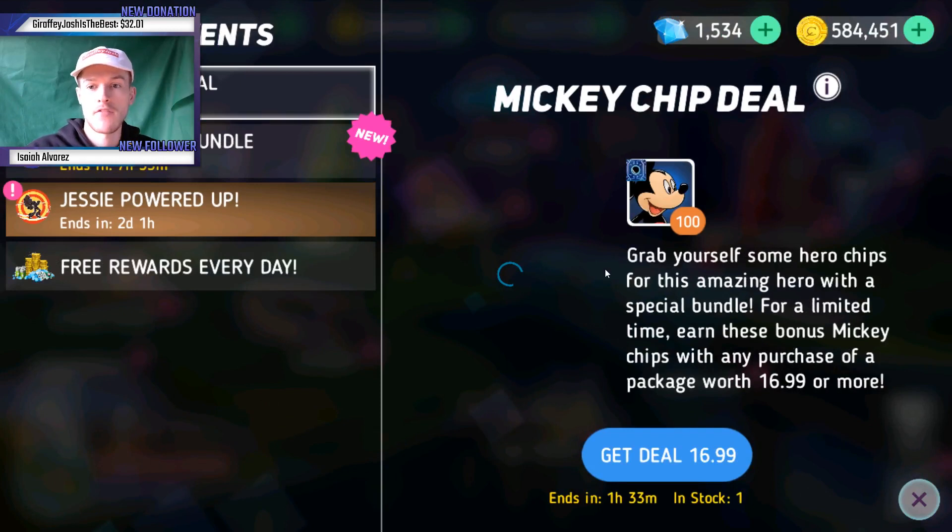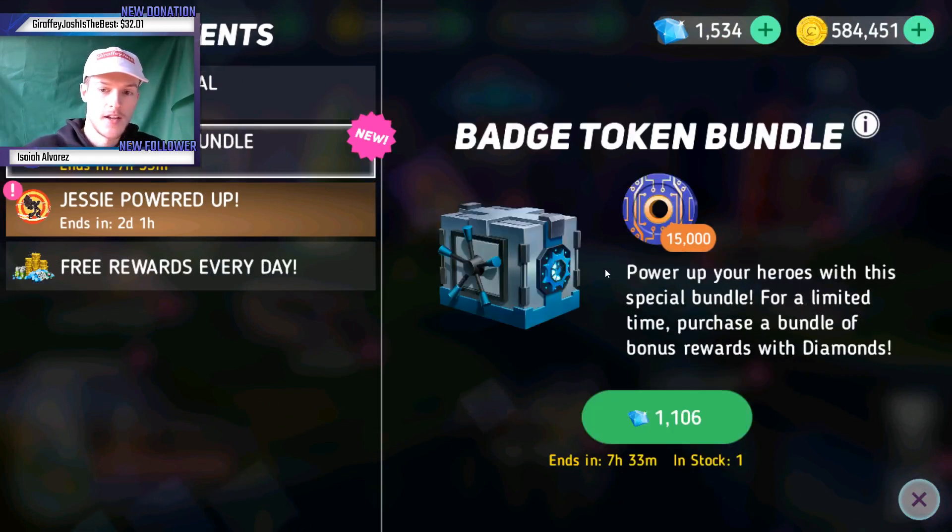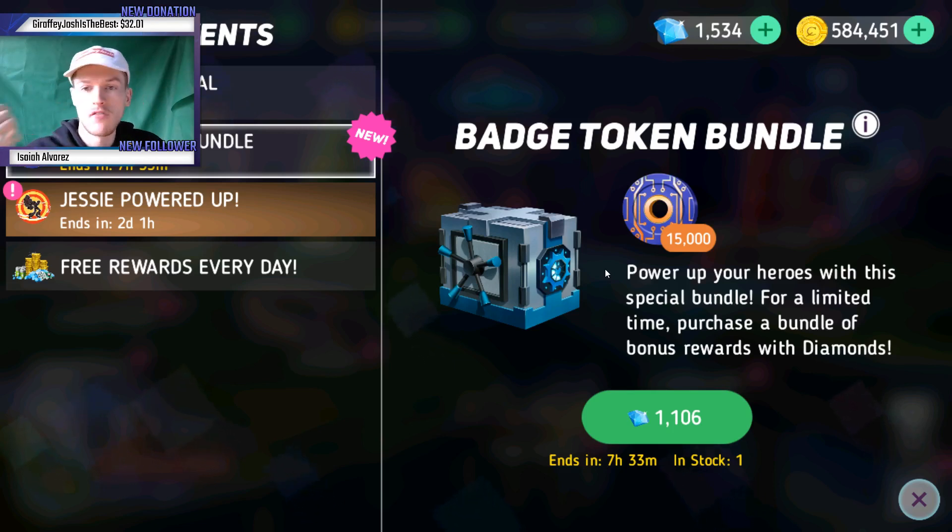So 7,500 tokens for one badge. What I suggest is that you save your diamonds until you get a double bag event, then spend loads of diamonds in one shot on loads of energy and stamina boosts and go mad. That seems to be a better conversion rate for energy to badge drops.